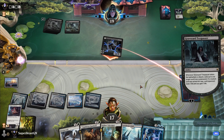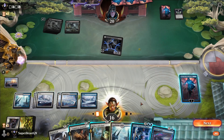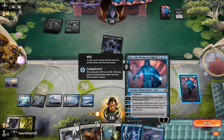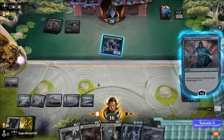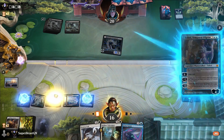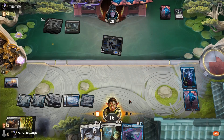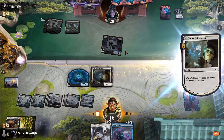We can play Rafine's Informant and Teferi in the same turn, so I think that's what we want to do. Something new has entered the battlefield. We discard the Farmhand, put this creature out, then Rafine's Informant — let's see what we draw.